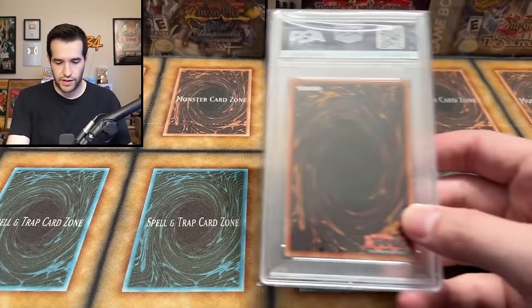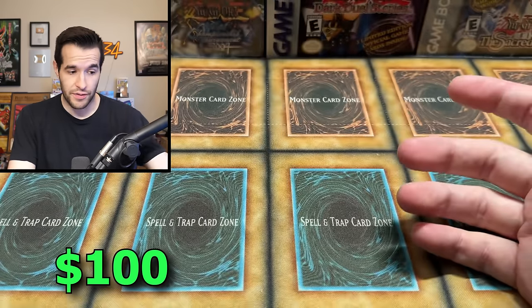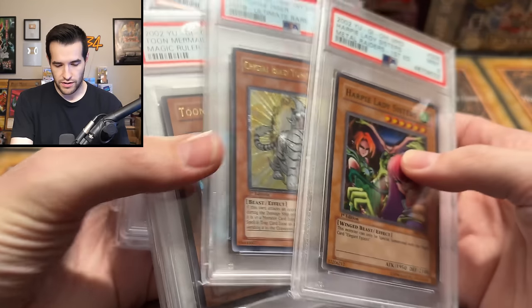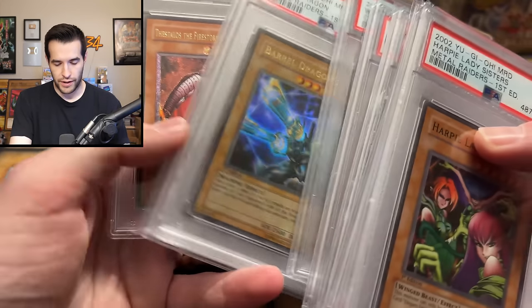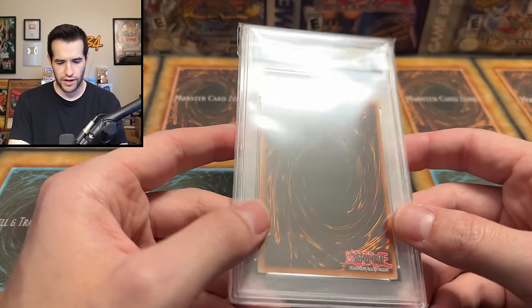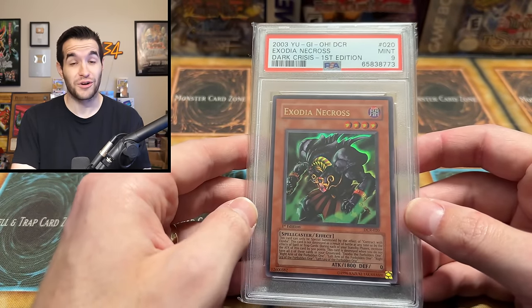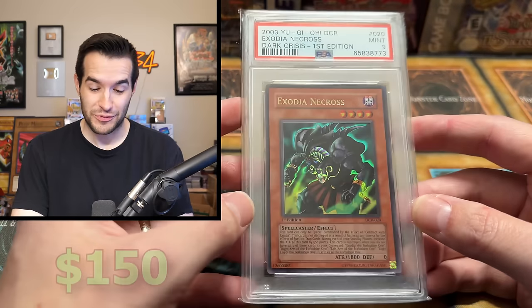I think we have two more cards. One more card — Arby Lady Sisters, first edition. Solid. Look at what we've gotten so far: Harpy, Topaz, Toon Mermaid, Harpy Lady, Mykalos, Rottweiler, Barrel Dragon, Live Twin, and Thestalos. Those are all really good. And of course the binder cards were absolutely insane. That leaves one more — oh, Exodia Necros PSA 9. Ultra Rare from Dark Crisis. That is absolutely awesome.